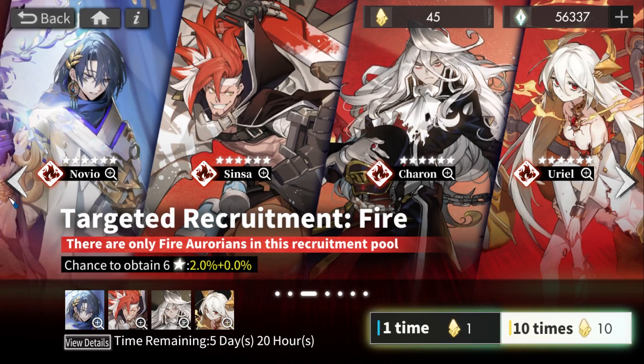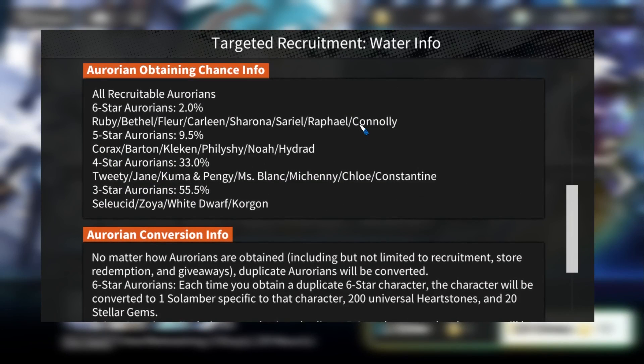Looking at water as another example — water has a lot of bad units. Canali is not great and Raphael is mediocre at best, leaving Battle, Fleur, Colleen, Sharona, Sariel, and Ruby. Battle and Fleur only need one copy each, so if you already have them, you're only targeting Ruby, Colleen, and Sharona. That leaves you below 50% of units you want, so I would not recommend summoning on the water banner in that case.